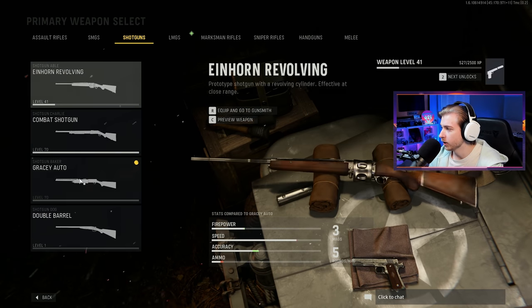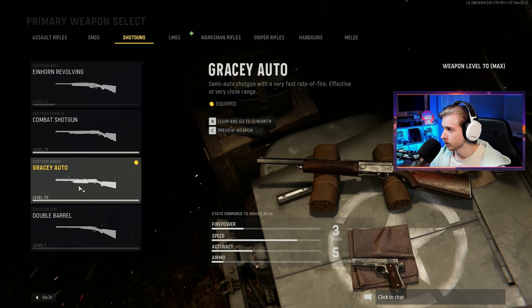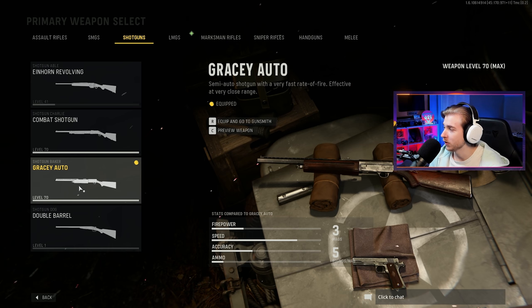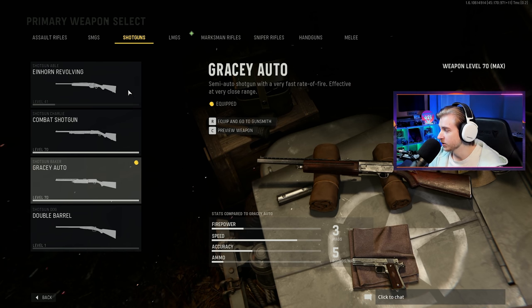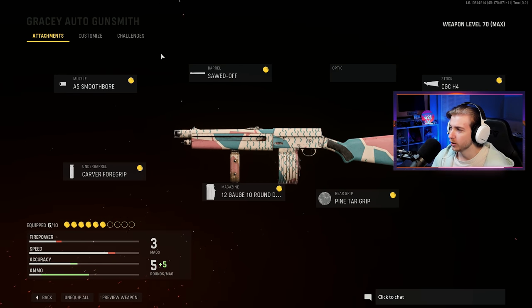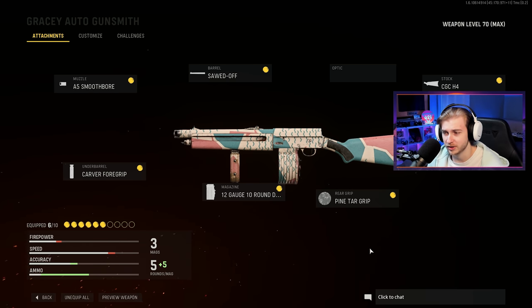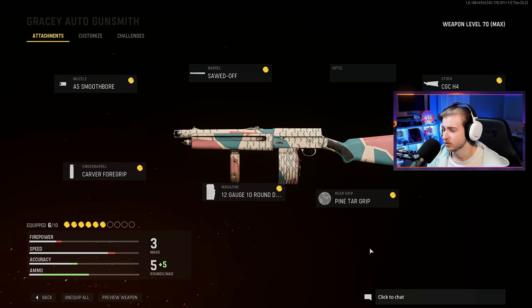I did end up leveling the Gracey Auto up to 70. I never got it gold — I think I'm only a few long shots off, but it gave me gold early. So that's pretty cool, but technically I don't have it multiplayer gold. It's complicated. It just gave me the camo early and I was kind of close on the revolving shotgun, but that doesn't matter. You cannot dual wield the double barrels — they take out the proficiency, the kits, and the ammo types, so you can't use any of those in Zombies.